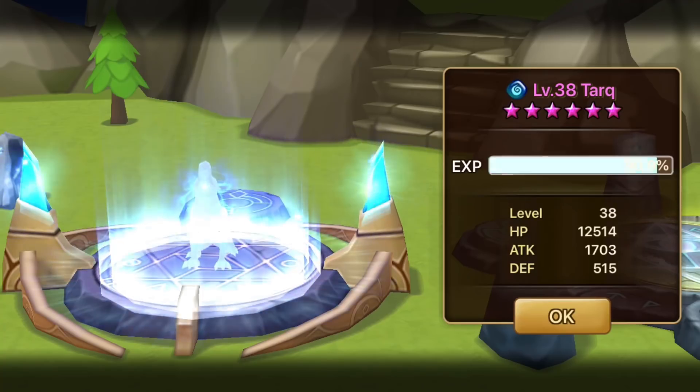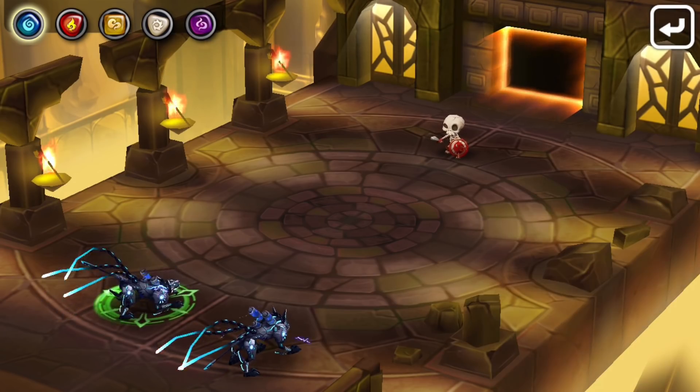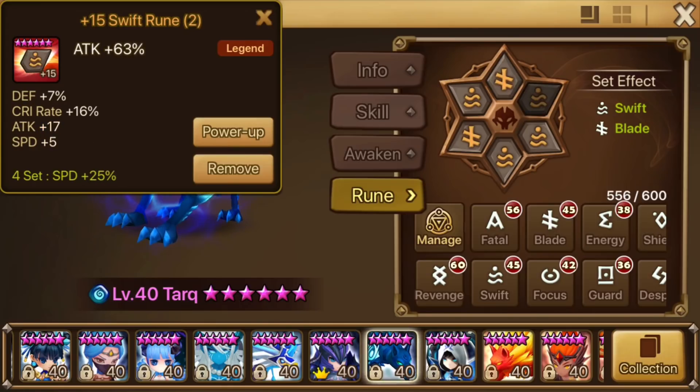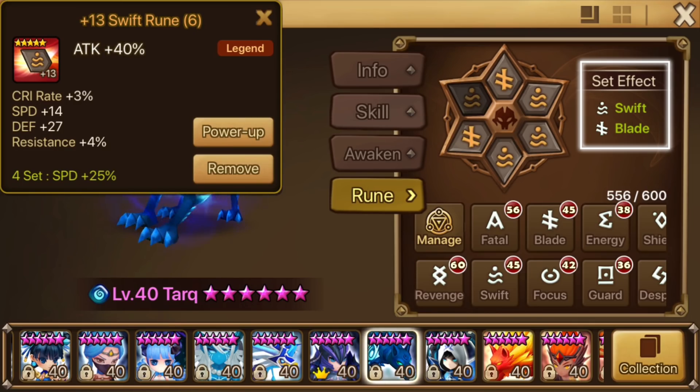Now I won't lie, a lot of players will probably find Tark more useful in the mid to late game when they have the runes to make it sparkle. Though it's useful elsewhere, Tark really helps with speeding up your dungeon runs. It needs speed and damage to do that, so violence is great if you can swing it, but swift blade is a great place to start.